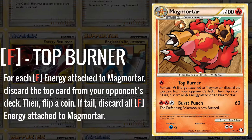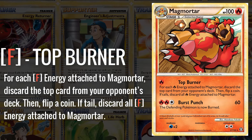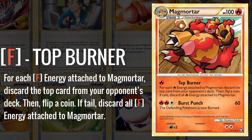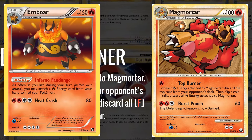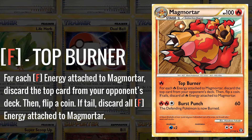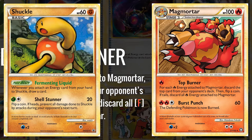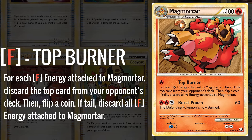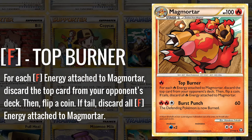The Top Burner Magmortar was a fun rogue strategy which used Top Burner — for each Fire Energy attached to Magmortar, discard the top card of your opponent's deck, then you flip a coin on tails, discard all Energy attached to Magmortar. The goal was to deck your opponent out with this attack. It was very gimmicky at first, but in the 2011 season, once the post-rotation happened and the Emboar from Black and White released, we got the chance to use Top Burner more effectively, since Emboar could accelerate as many Fire Energy as you like during your turn from your hand. Emboar would pile Energy onto a Pokémon like the Shuckle promo card to draw as many cards as possible, before the Energy could be picked up and put onto Magmortar. This is never more than a gimmick deck, though, since the decks at the time that were powerful and fast could just run through Magmortar before it could deck them out.